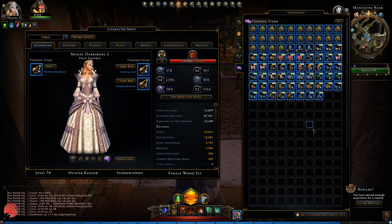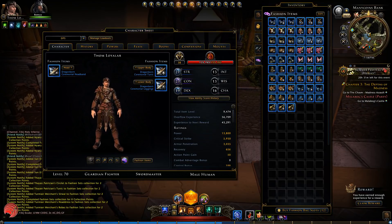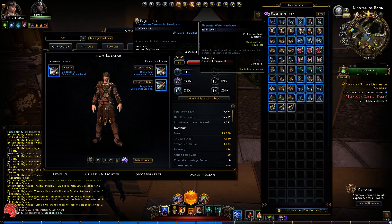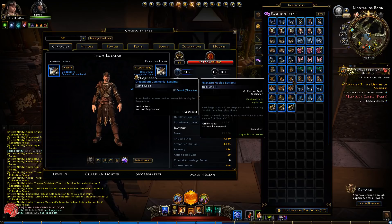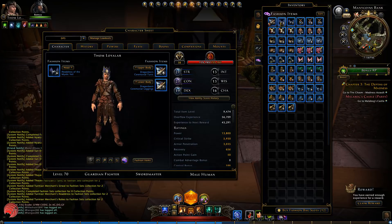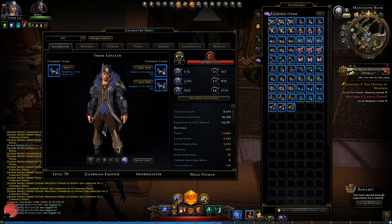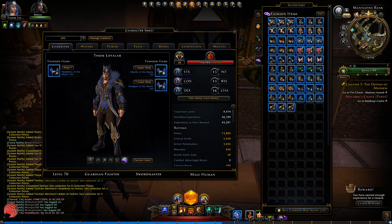Here we are on my Guardian Fighter, which is a human male — relatively standard guy. He's wearing the dragonborn stuff which is not in the pack, but we will go through all the items. Should be 19 sets. The Mystic Veil stuff — the River District pack. You really look like the boss from River District — like that cult leader character from there.